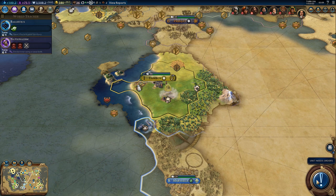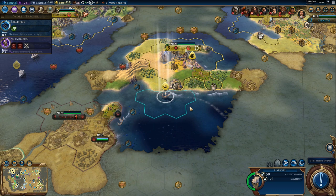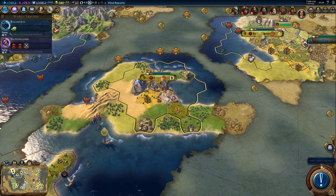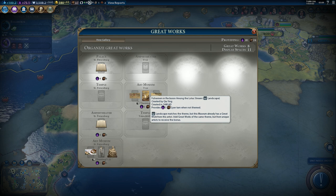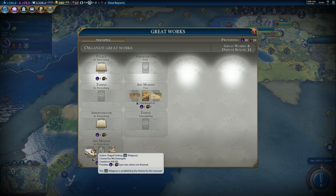Go past Valetta - one more great work. Let's see if we can get any theming bonuses. Probably not. We need objects of the same type from different artists, so it's basically not possible because we only popped two artists. It's physically impossible for us to get three different objects from three different artists. Never mind, carry on.